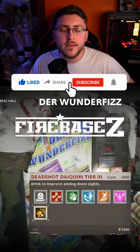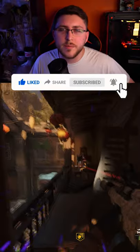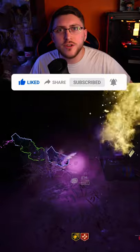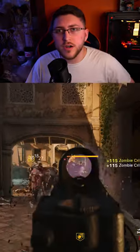So you want to make sure you're on Firebase Z. After a couple of rounds you want to purchase Deadshot Daiquiri, which will increase your headshot damage, and then you want to do the Coffin Dance 2.0 easter egg and get Juggernaug for free. After you do that you want to pack-a-punch your gun. You can also upgrade your gun in the workbench.